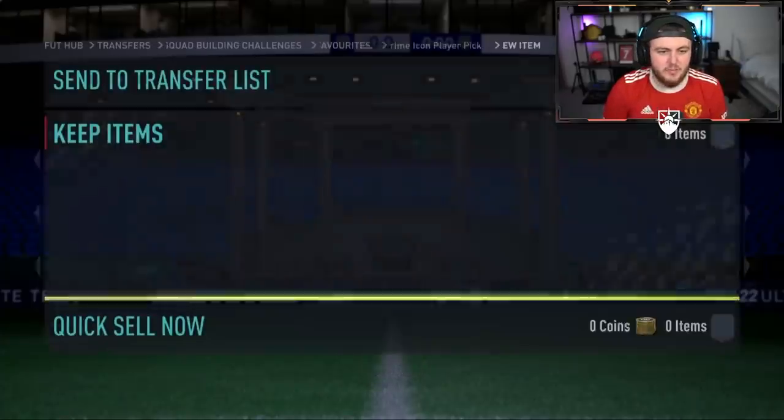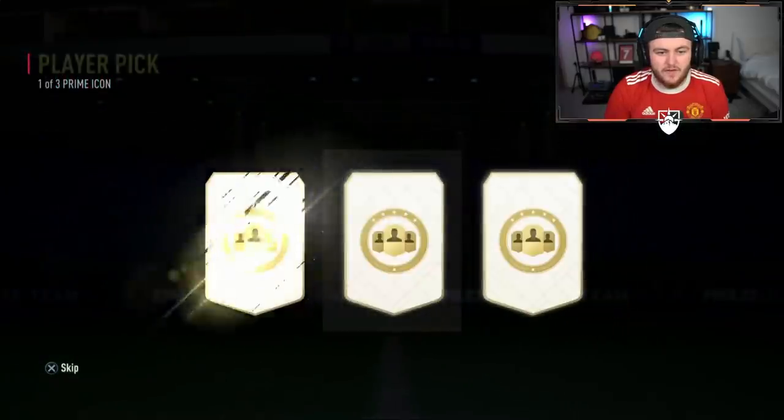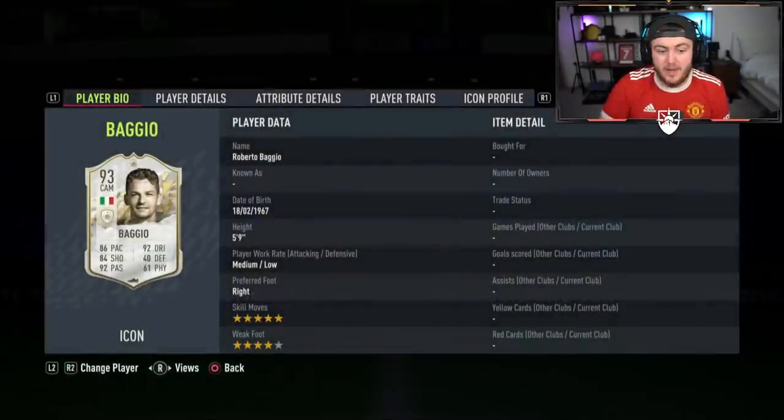Here we go with Matthew's prime icon player pick — we're hoping for a big W. He's got 10 million coins in the bank, so I'm really expecting EA to bless him. Oh, maybe not — Baggio. He's not a luxurious pull but he's incredible in game. If you haven't used prime Baggio, give him a go — he's cheap and absolutely fantastic. Five star skills as well.